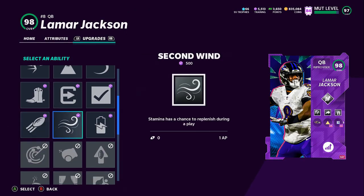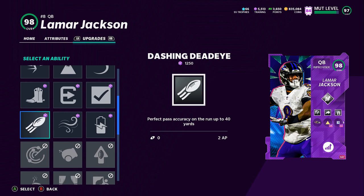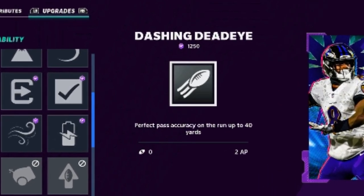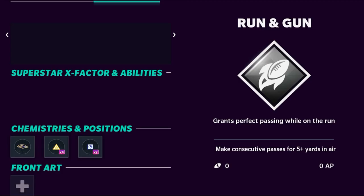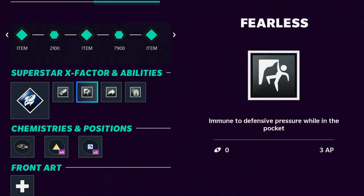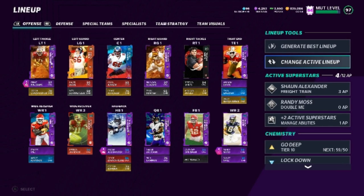Jukebox is probably an ability that won't stay, but for now that's what I'm going to roll with. My last one — I only have two points left — so I'm going to go with dashing dead eye. This is only up to 40 yards, which kind of sucks, but I want to be running all over the field with this 99 speed and just dropping lasers all over the gameplay. So all 12 points are on my quarterback right now, no points on anybody else. My 99 speed, 99 throw power guy — let's see if we can make a super hot gameplay.